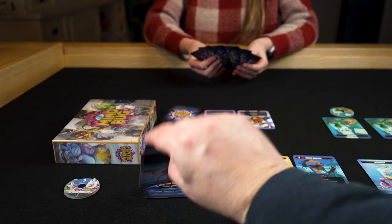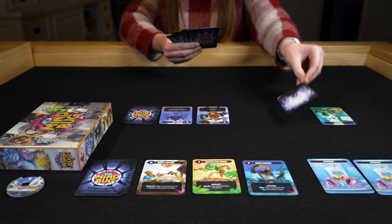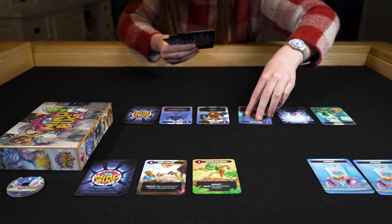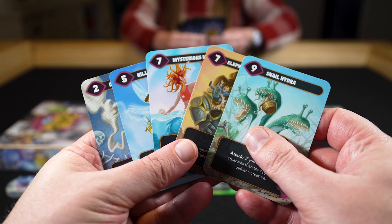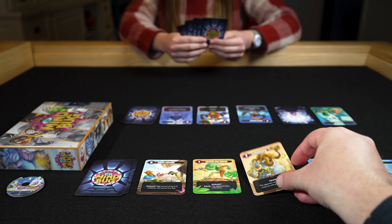When you play a card, your opponent can decide if they want to use their Mindbug. This nasty little device lets them take over the creature you just played and place it in their own play area. They flip over one of their Mindbugs. Each player has 2 Mindbugs, so you can do this only twice in the whole game, and only with cards that have just been played. After someone takes control of a card, it's the other player's turn again.